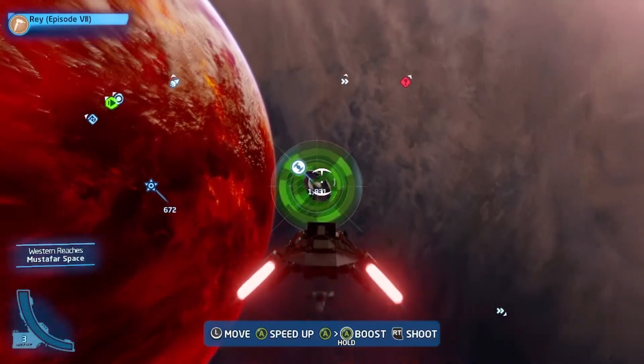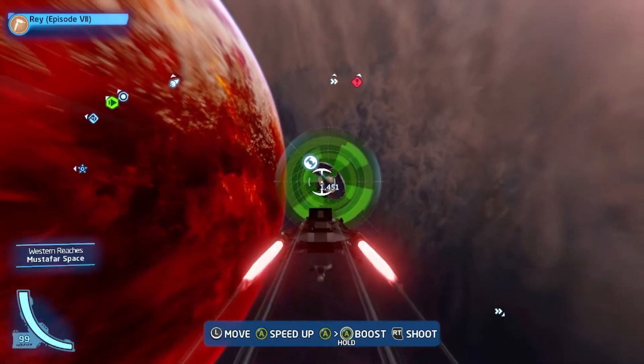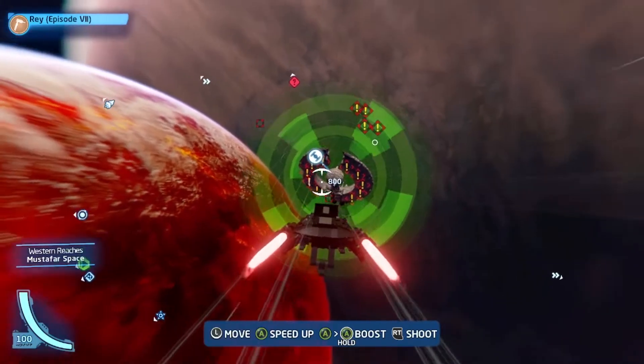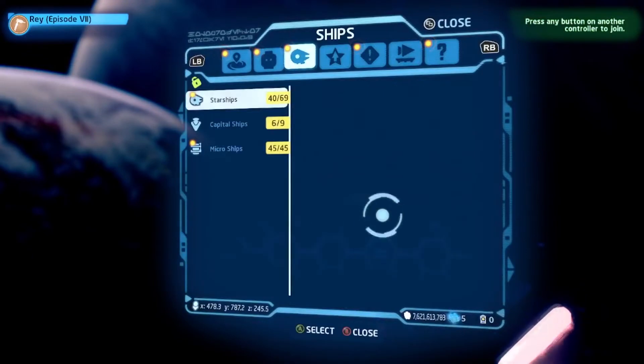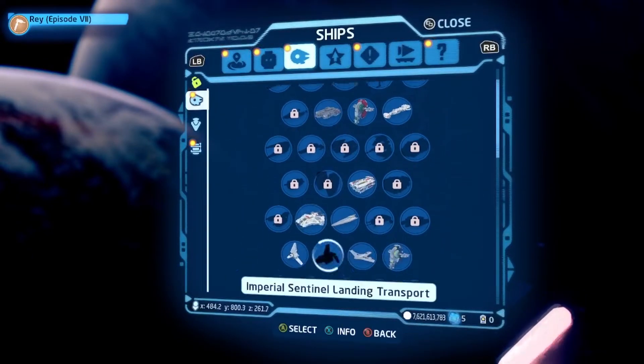I don't even know where it is. Oh, there it is. Well, this was exciting. Alright, we were gonna explore Mustafar today, but that might not be happening now. Oh wait, I don't even like this ship. Can I change out ships when I'm flying? I just don't like this one. And I have to buy a character and a ship too. A lot of stuff's happening at once.